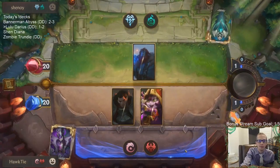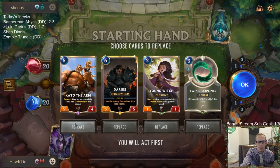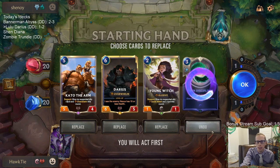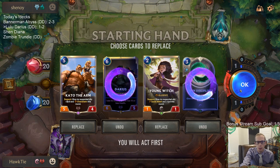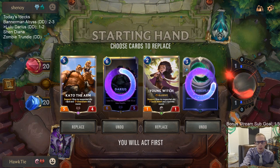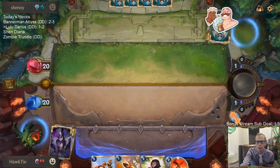Alright, one and two. I like these top-end cards, but we need to have earlier things. I'm going to try mulliganing Darius and keep Kato. There we go — there's an earlier thing.